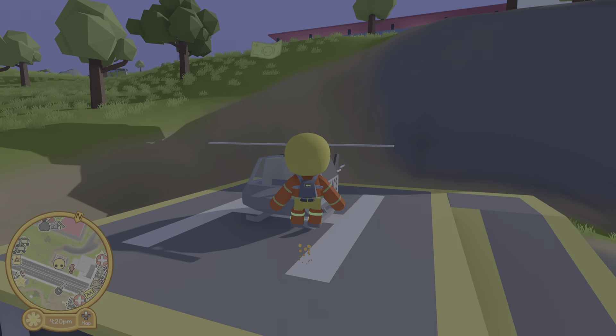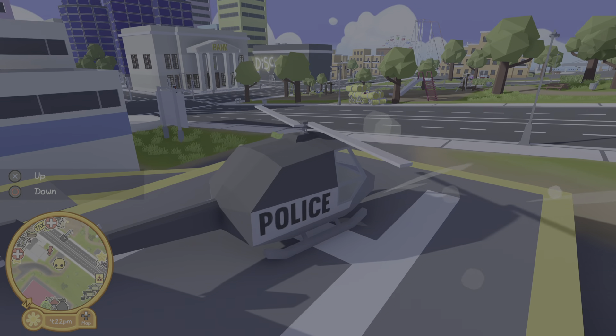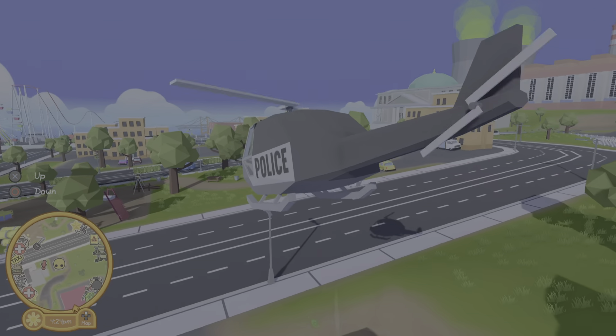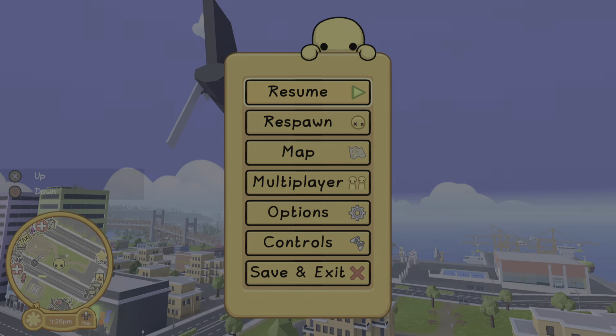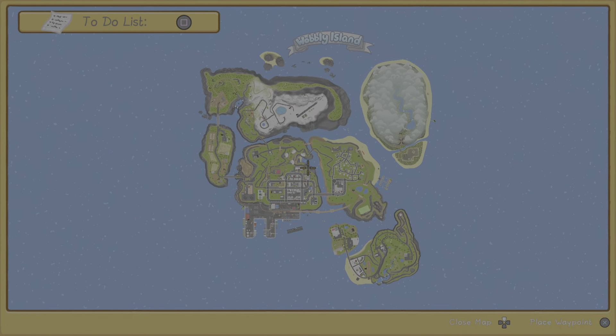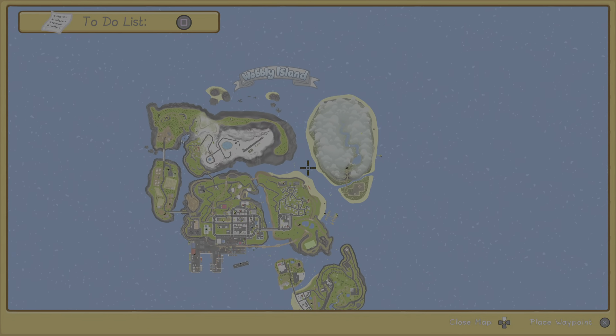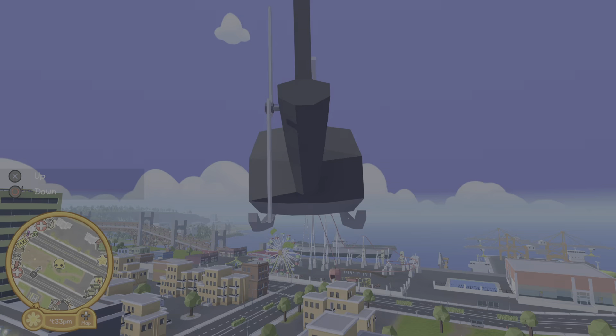I can also show you how to get the jetpack in a later video. You want to come in this helicopter, go on your map, and you should see this island — it has clouds on it. You want to go to that island.